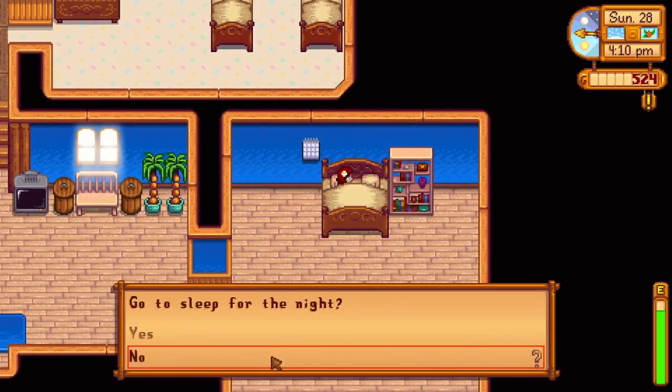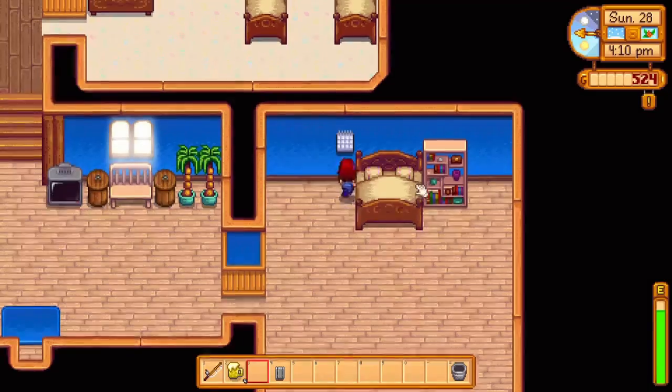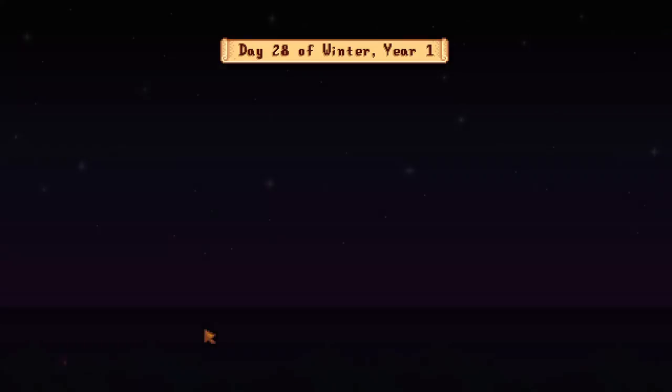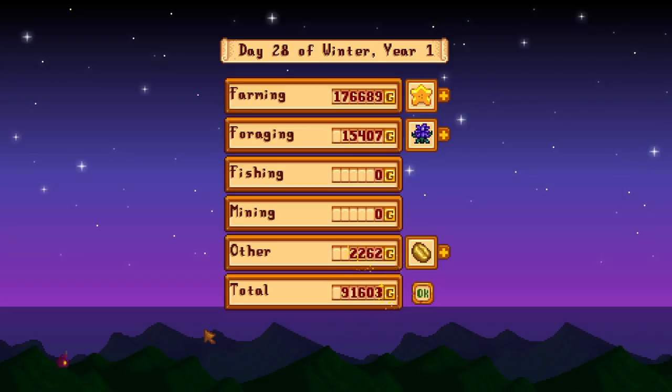I also made sure to add 10 mayonnaise machines in my coop since chickens produce eggs every day. I make 10 jars of mayonnaise every day, and with the artisan profession this will get you about 2,600 gold per day. This 2,600 gold might not sound like much, but it adds up.